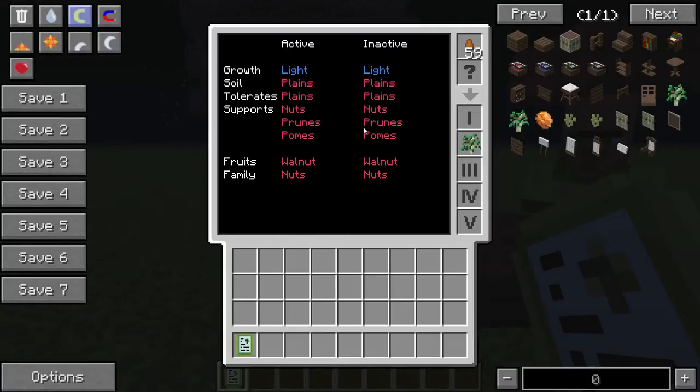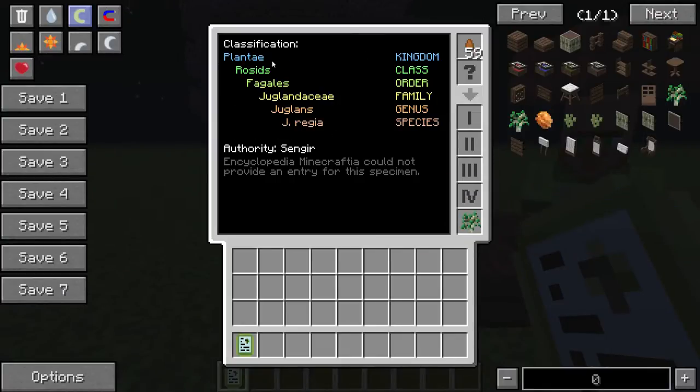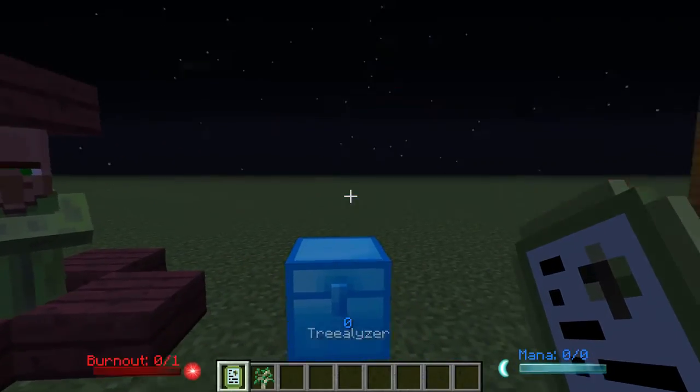The growth stats are all pretty straightforward. Then there's Supports: Nuts, Prunes, Palms. So this tree, were it to be a hybrid and were it to receive a different fruit as a result, it would be able to grow fruits from these three families. It wouldn't be able to grow jungle fruits or berries, but it will grow prunes - so you could have a plum if you hybridized it with a plum - or different types of nuts, since the walnut is a nut. Palms covers things like lemons, oranges, and apples as well, as it turns out. The rest is simple - it can produce walnuts, there are mutations it can do, and there's a little Easter egg. So that is your Tree Analyzer.